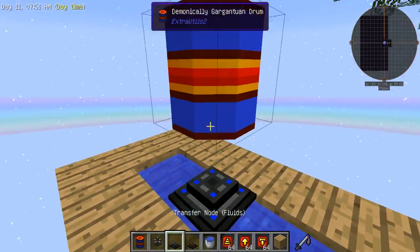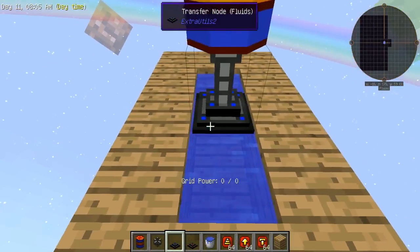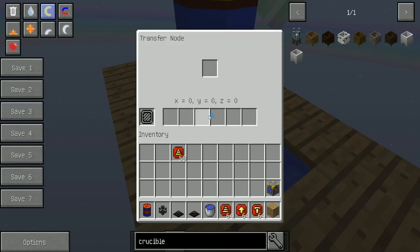Next you want to do your container, whatever you're sending the water into, and do that. Now at this point, you'd normally toss a transfer node in here, but that doesn't actually work on its own now. So I'm in creative, so I don't need the grid power. If you notice it says 00, but you will need that for this to actually work.